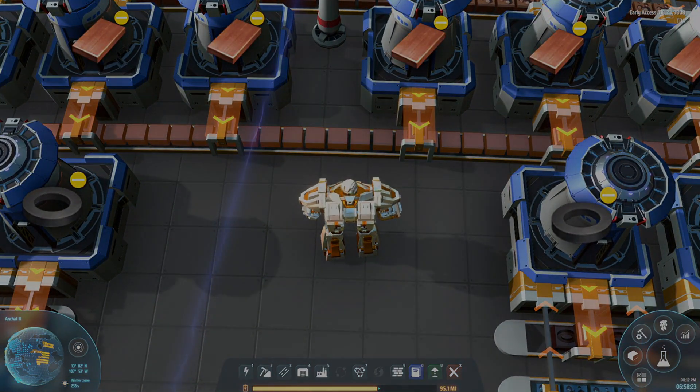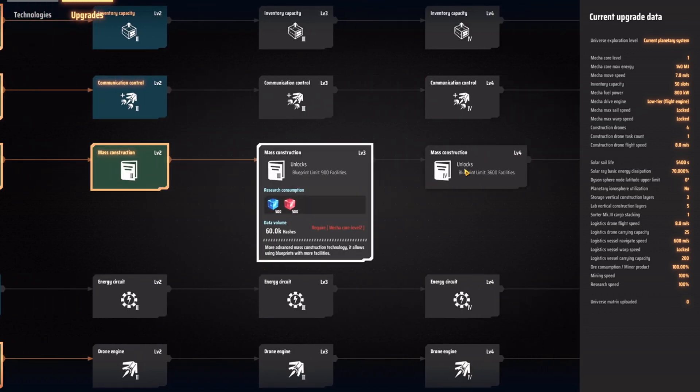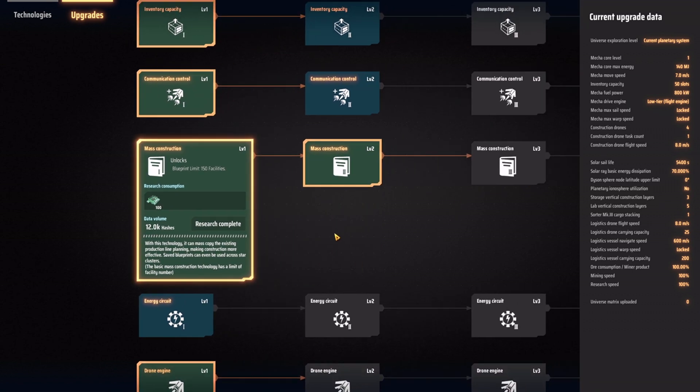Blueprints: they've actually increased the limits on every single level. If you just get mass construction level 1, you can already make blueprints of 150 facilities. Level 2: 300. Level 3: 900. Level 4: 3,600. And then of course you get the infinite one after that. This means you can really start making quite significantly nice blueprints very early on in the game. For me as a content creator who shares blueprints, it's very nice because it basically allows you to not split up your earlier builds into six different blueprints — maybe just two or three, or even one if it's a smaller build.